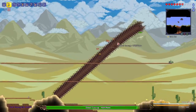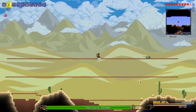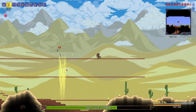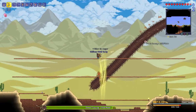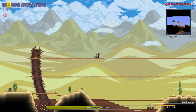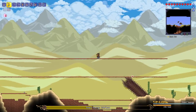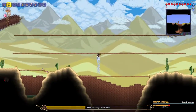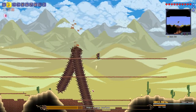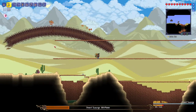Luckily the dude doesn't have so much health, but still we can't hit it many times — like, physically. The Chester Arrows seem to work pretty nicely actually. I'm pretty sure we got this. It'd be very disappointing if we don't — it's the first boss after all. Scorch.